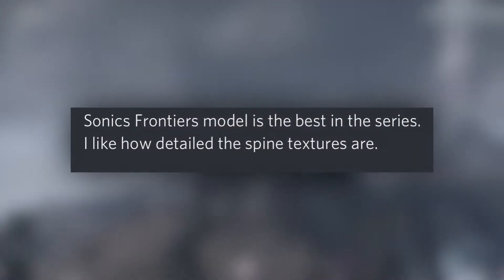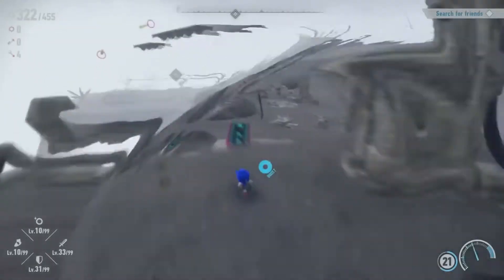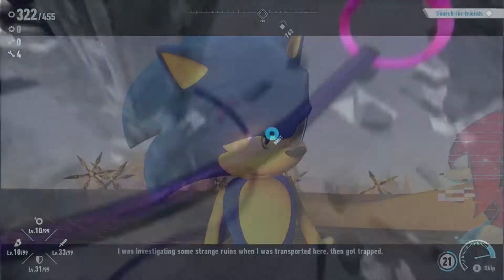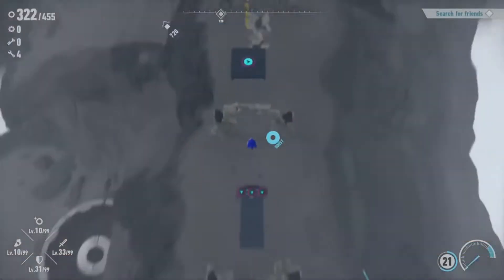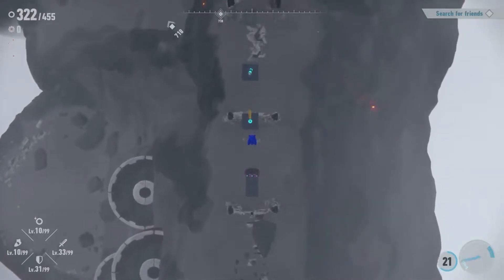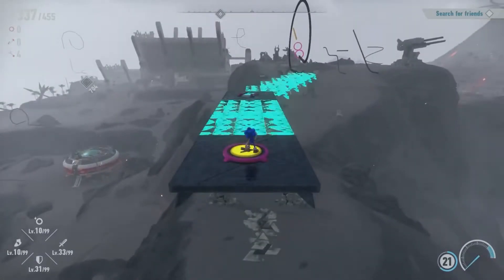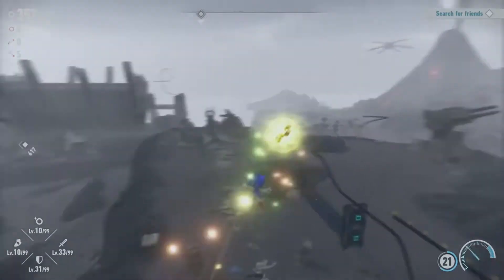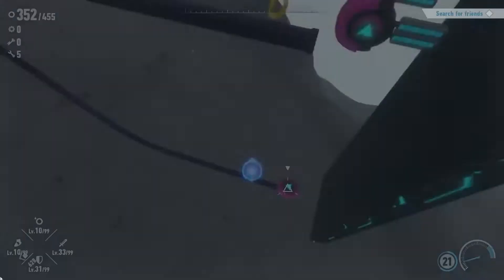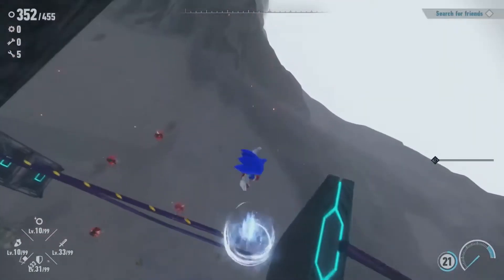Sonic's Frontiers model is the best in the series. I like how detailed the spine textures are. As I was looking at the cutscenes, I've really been paying attention to how detailed the textures are on his spines — it's actually pretty cool. Best in the series though, I don't know. I do like the Unleashed/Generations model better. Sonic Team really has something going on if they take the Generations/Unleashed model and give it the same textures as the Frontiers model — that would be pretty cool.